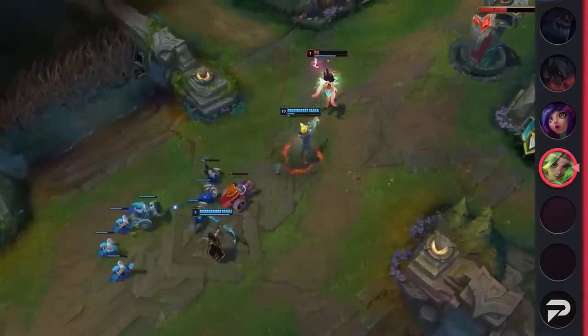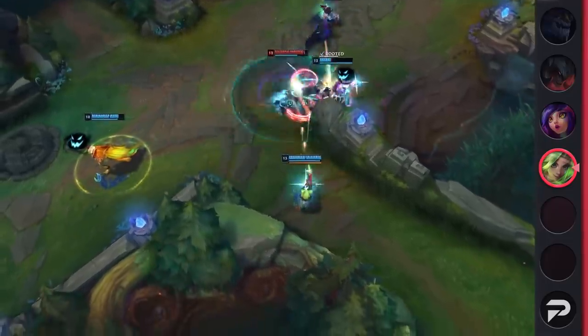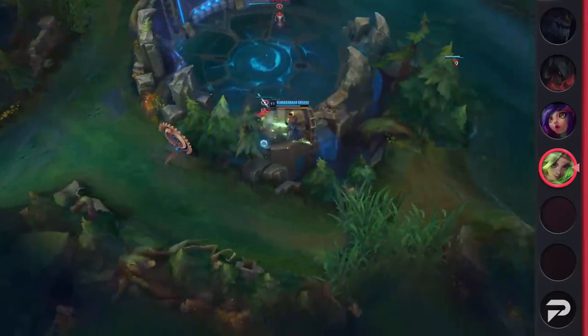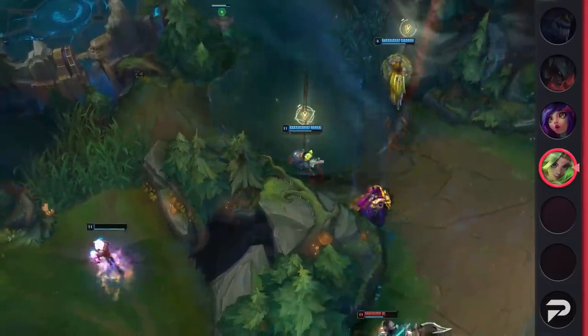You have to totally play Zeri differently when you build her AP. As AD Zeri, your entire existence hinges on your ultimate. Without it, you have no kiting power and your DPS is much lower than when it's active. So it requires you to fight only when it's up, and once you use it, you really need to commit to the fight to keep stacking it. As AP Zeri, that's basically the opposite of what you want to do. She does some damage with her ultimate up.